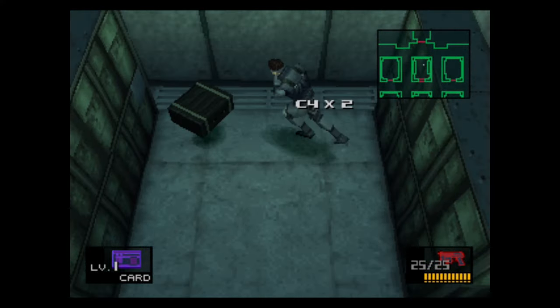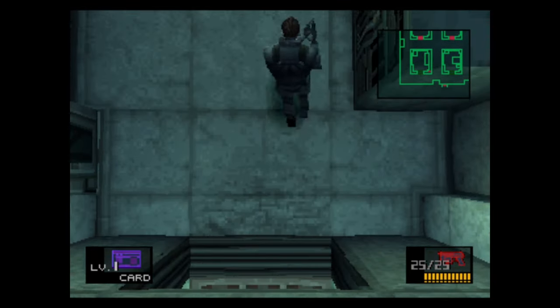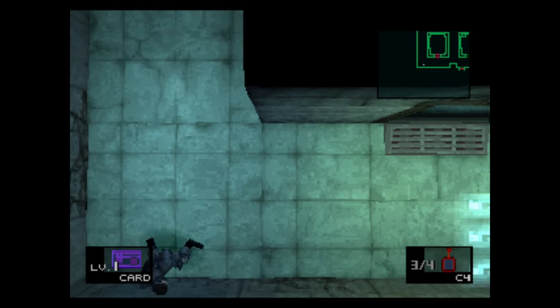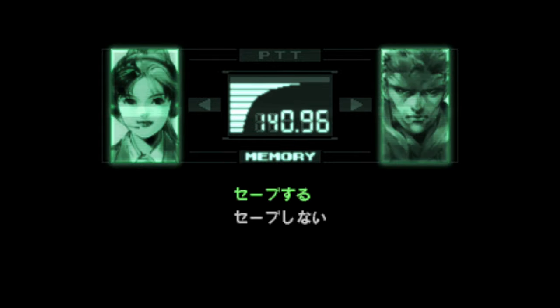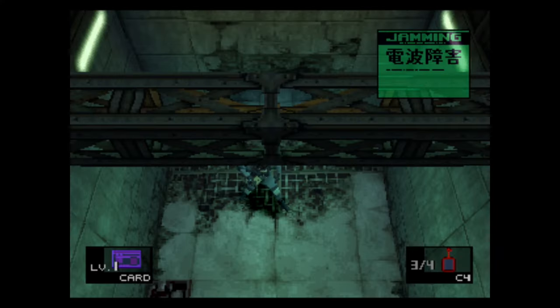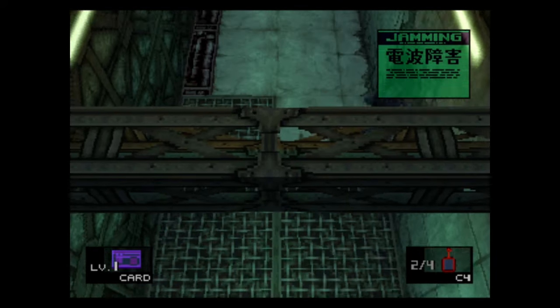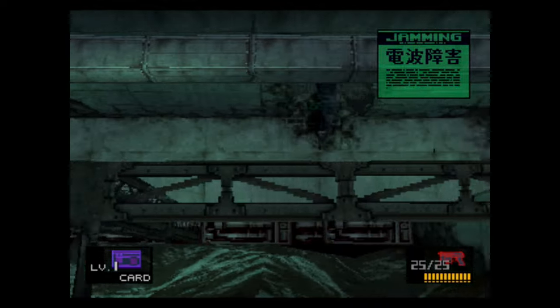Go inside this room and pick up the C4, and inside this room as well to pick up the grenade. Equip the C4 and plant one in front of the wall, blast it open and go inside. Call Mei-Ling and save, as we are about to fight Revolver Ocelot. Save before and after a boss fight, and before and after any major encounter in the game. Equip the SOCOM here and go fight Ocelot.